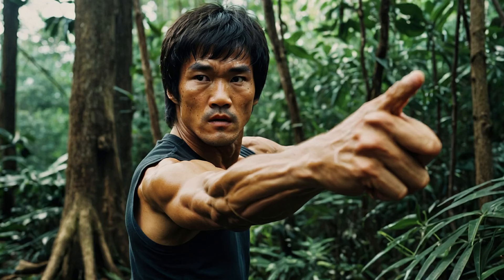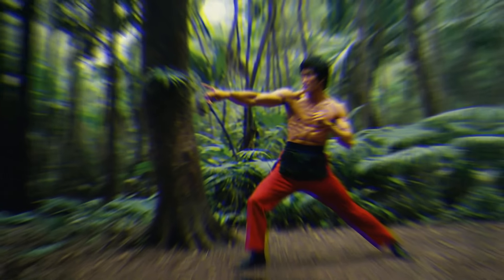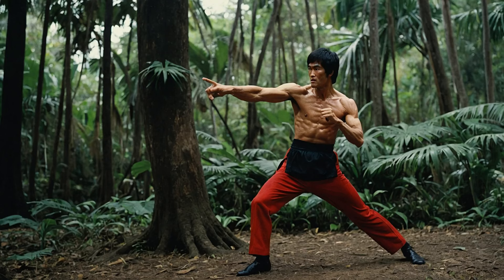Number two: the flying kick — aerial assault in the wild. Next up, we have Bruce Lee's legendary flying kick. Imagine being in the jungle and your opponent is rushing toward you — nowhere to escape, nowhere to hide. What do you do? You launch yourself through the air with Bruce Lee's flying kick, catching your enemy off guard mid-attack.